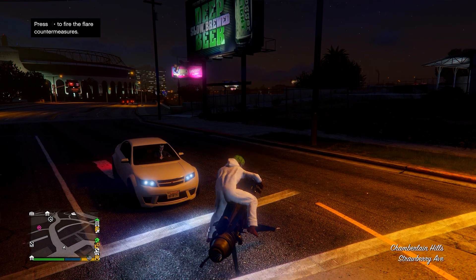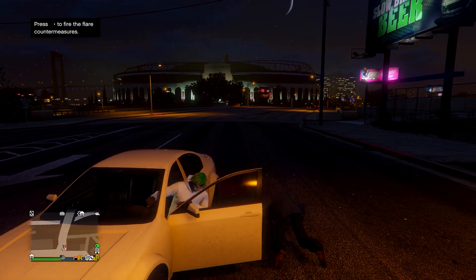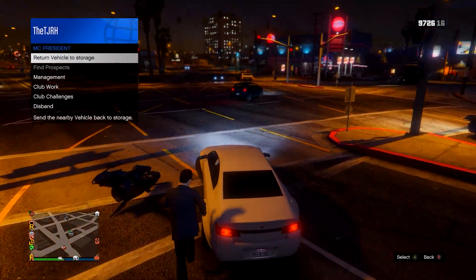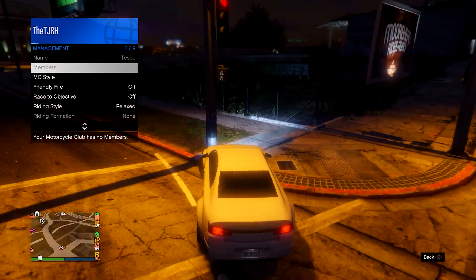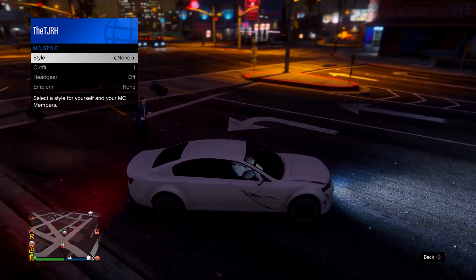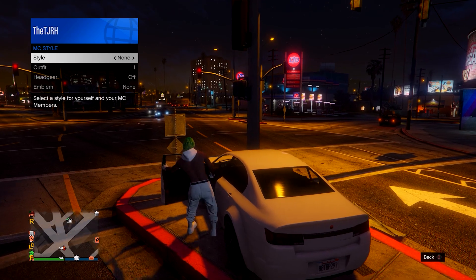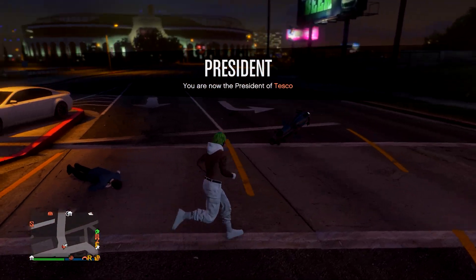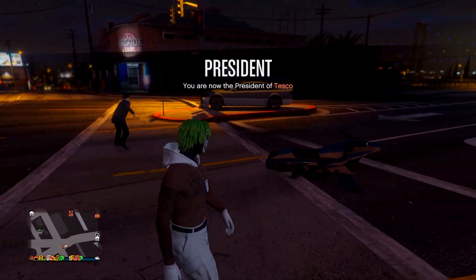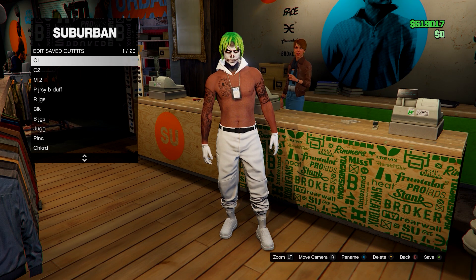Head over to a car and register as an MC or CEO just before you sit inside. Once seated, go to your MC or CEO style and switch one to the right, then one back to the left — back to none. Exit the car and you'll notice the onesie hood has merged onto your outfit. From here go ahead and save it.